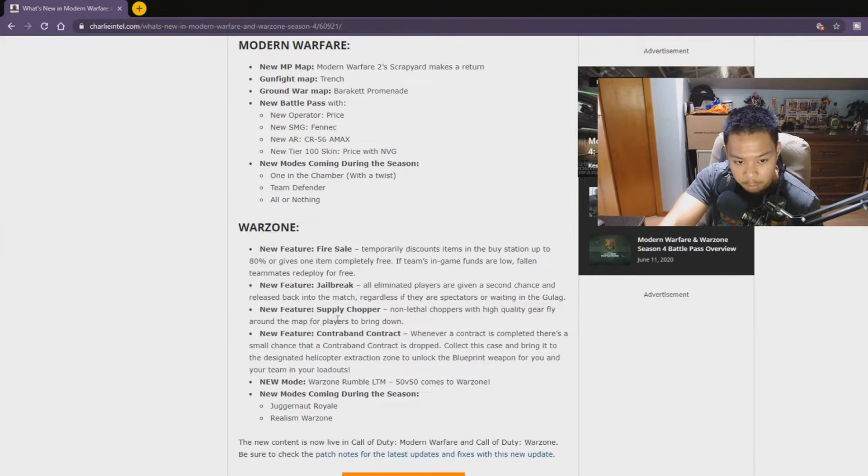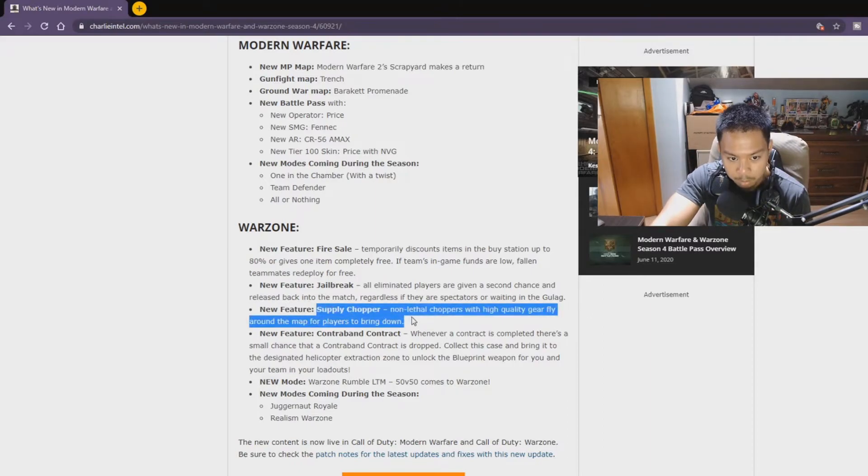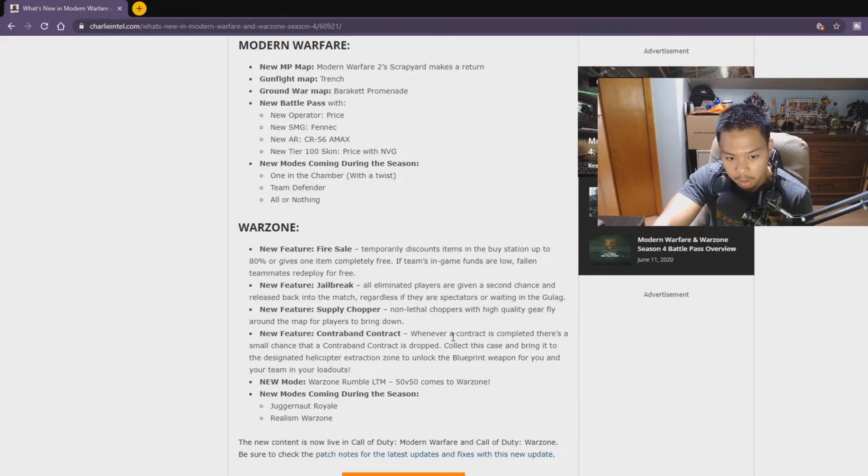Next is the Supply Chopper — non-lethal choppers with high quality gear fly around the map for players to bring down. I really like this; you'll probably get armor plates, self-revives, things like that. Last new feature is the Contraband Contract: when a contract is completed, there's a small chance a contraband contract is dropped. Collect the case and bring it to the designated helicopter extraction zone to unlock a blueprint weapon for you and your team in your loadouts.